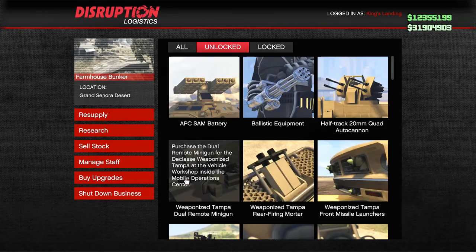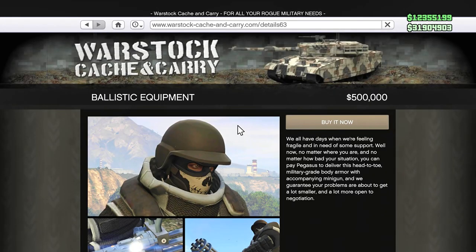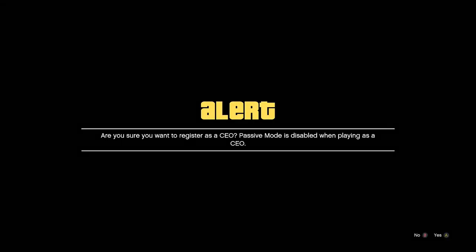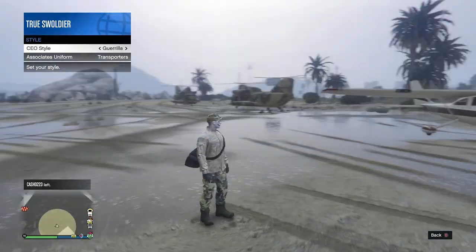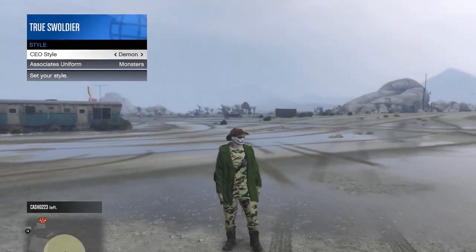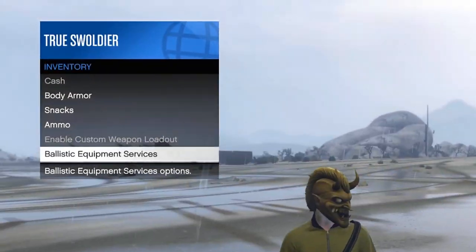All you have to do is make sure you own the ballistic gear, which can be acquired through Bunker Research and then purchased from the Warstock Cash and Carry website. Register as a CEO or MC president. Then under management, change the style by selecting any outfit. Then call in your ballistic gear, located under the inventory category of your interaction menu.